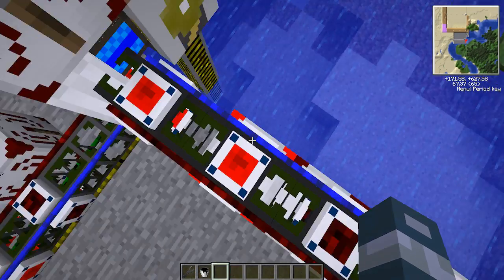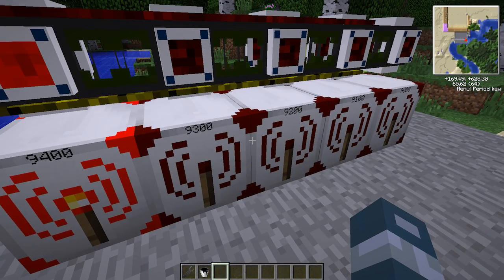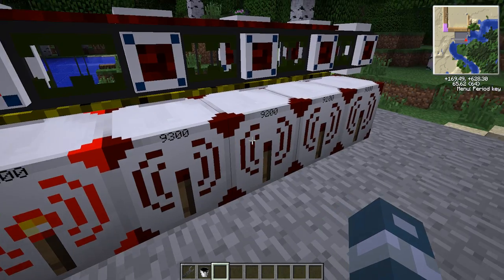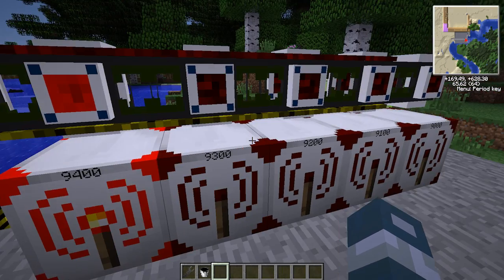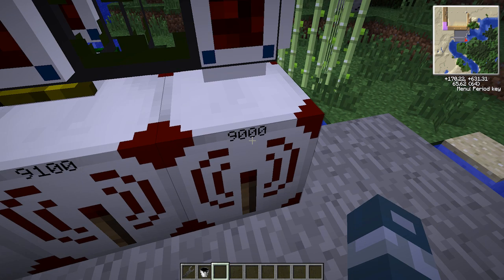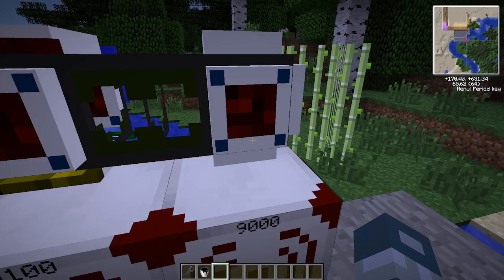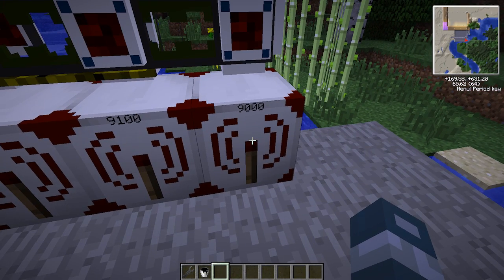Four is the maximum number of signals you can have. Now I know I have five here — it's because the last one is optional, you don't have to have it. It's showing the liquid traveling through the pipe, and it's outputting it to that redstone transmitter.